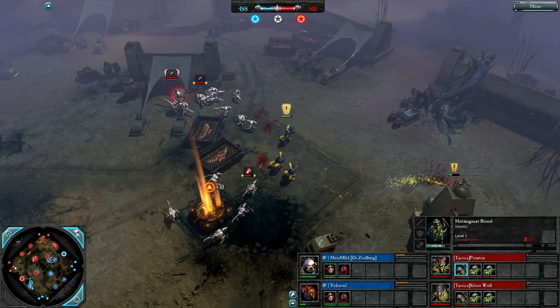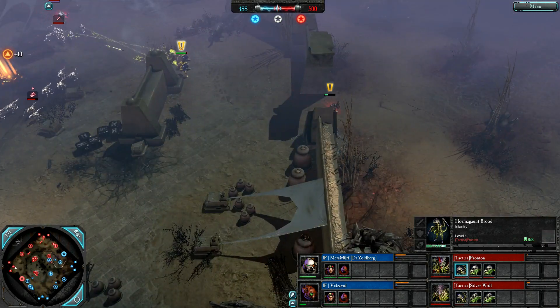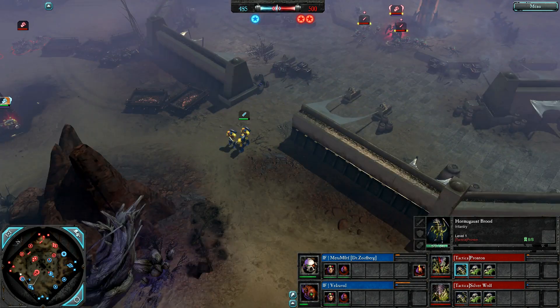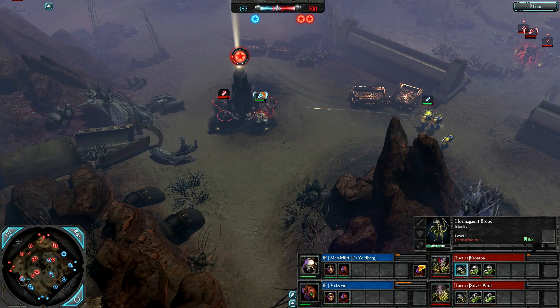Meanwhile on the east side, Ravener Alpha forces off these Marines. One VP here is blue, one is red, and one in the centre which is red now. Apothecary trying to decap is going to get set upon by a load of Hormagaunts though.